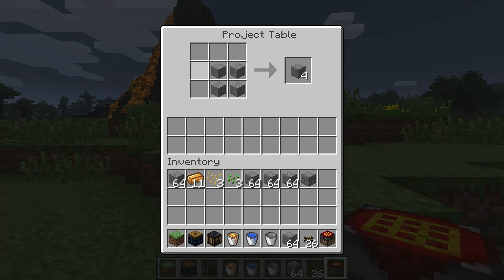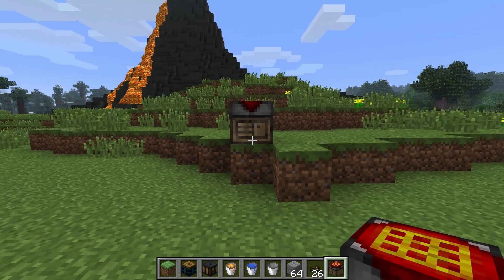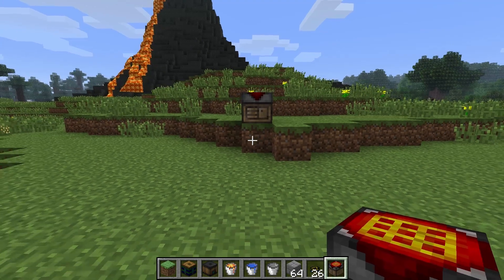This is awesome for making all kinds of stuff, like electronic circuits in Industrial Craft 2, or bluetricity wire in this mod, Red Power 2.